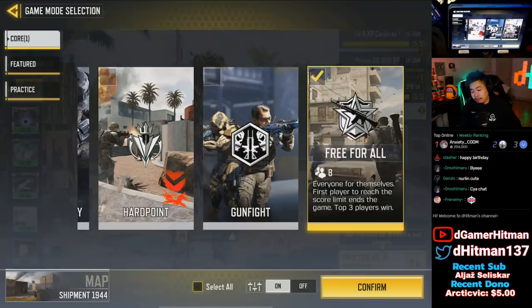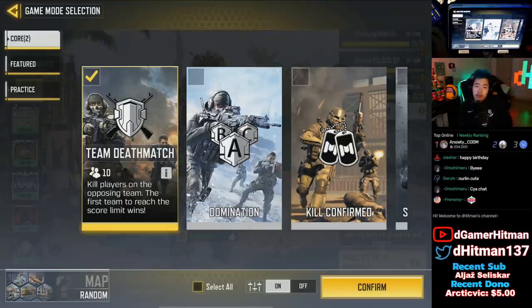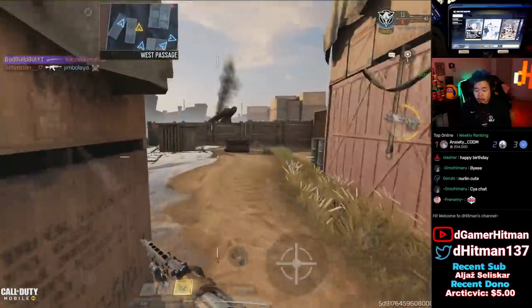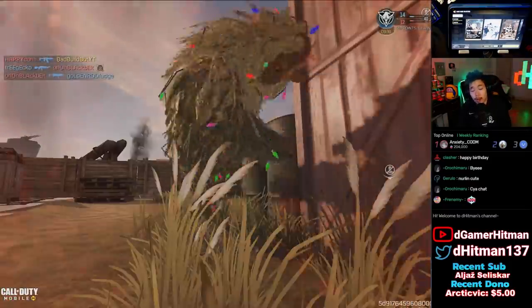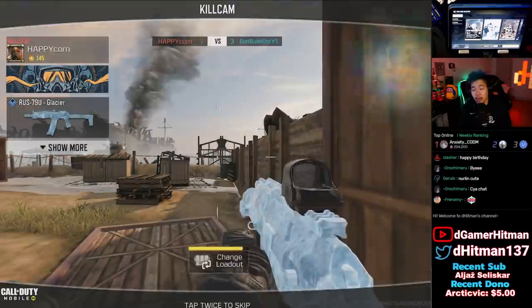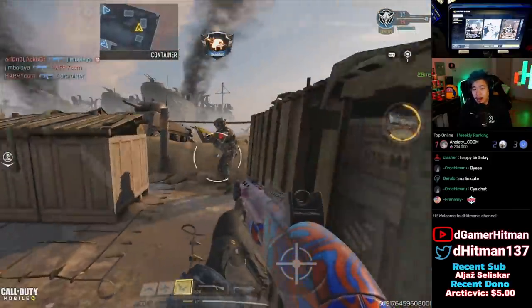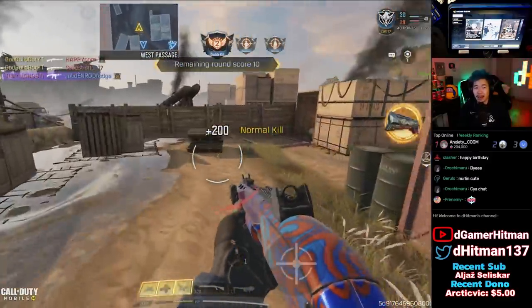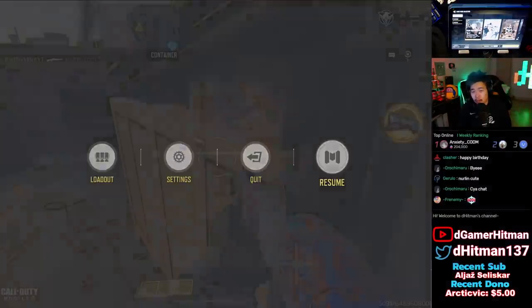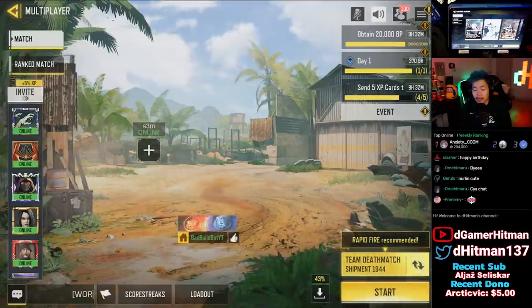The next tip, still on shipment, is for unlocking two to three camos. Realistically two — the mode would be TDM or kill confirmed depending on how much you want to put in. Team deathmatch on shipment, you can get two pretty easily. What I did was get 10 kills with one gun, switch to the shotgun, and once I hit 20 total I left the game. You can finish the game if you want, but this method works well for grinding two guns at a time — even with one sweaty teammate it should be fine.